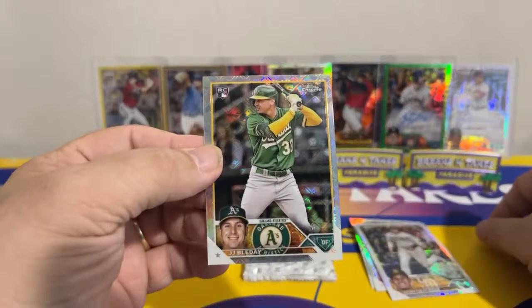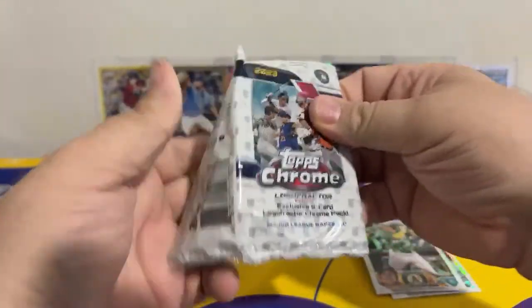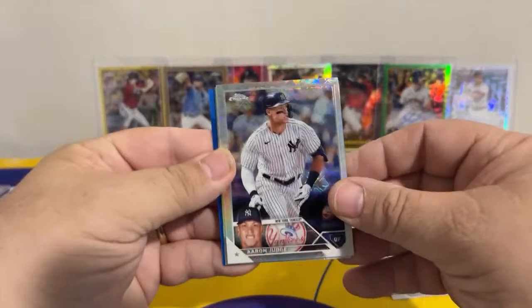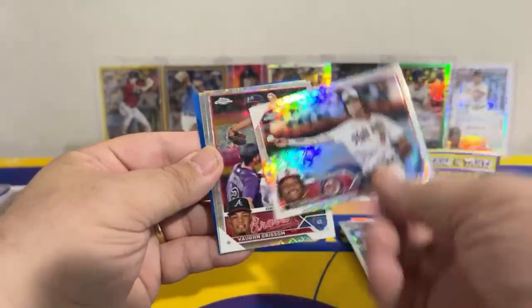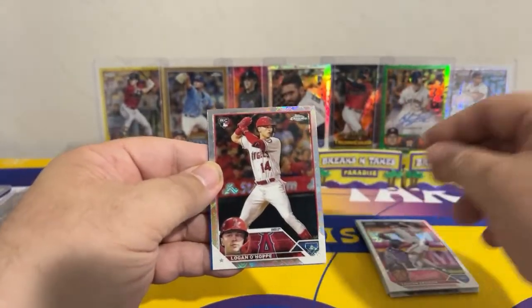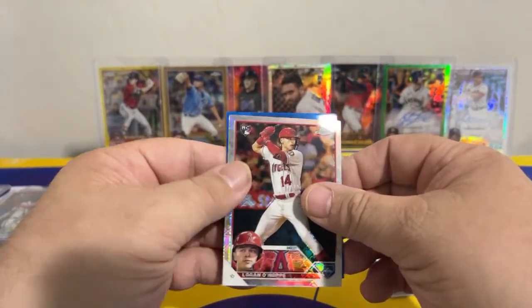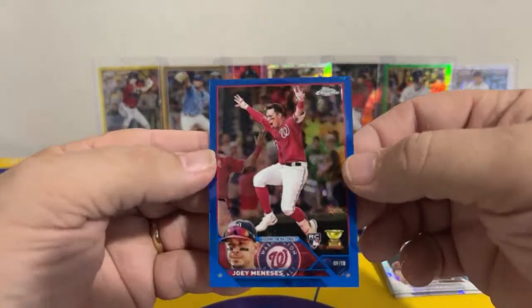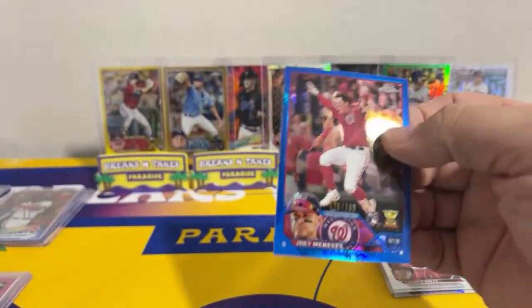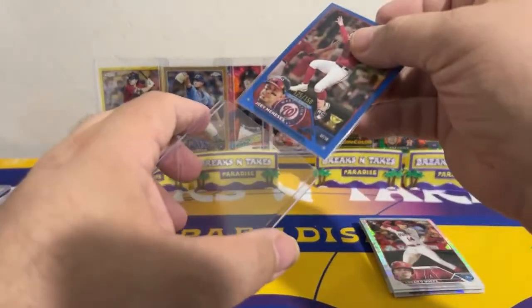Machado, JJ Bladet. Last pack — come on! Blue to finish it off. There you go Yankees — Aaron Judge. CJ Abrams for the Nationals, Von Grissom on the rookie, Logan O'Hoppe for the Angels on the rookie, and our last color: for the Nationals, Joey Menace — 125 of 150 on the blue Joey Menace. Let me get these all sleeved up and top loaded and we'll do a quick recap.